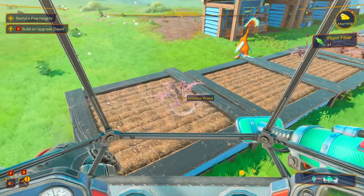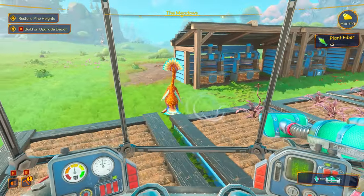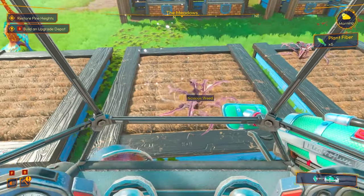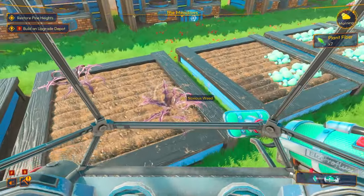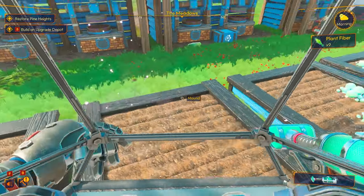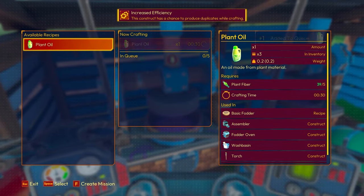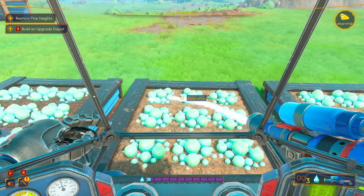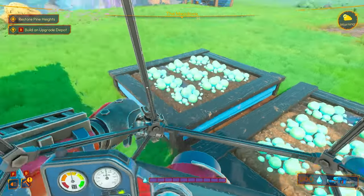Noxious weed! Get out of my garden bed. What is he doing? Vacuum up all the weeds — at least you get some plant fibers from it. That's kind of cool. I can just turn that stuff straight into oil. Oh, they're starting to grow — that's good. We just got to give these things a really good water, then we can start making polyberry oil.